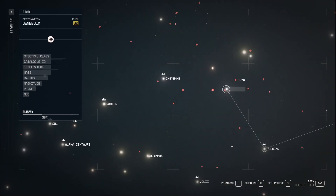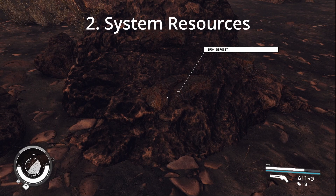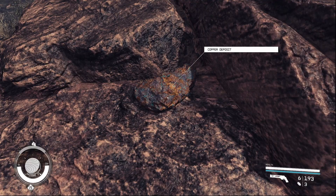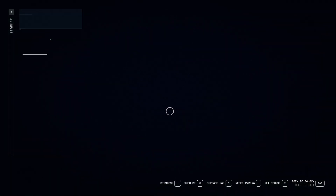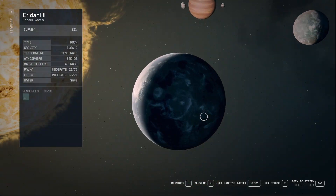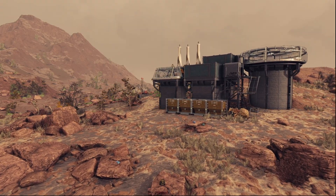You'll want to focus on finding a system which has ideally the following resources: iron, aluminium, tungsten, beryllium, copper, titanium, as well as lead. As you expand you will need to find more resources, but these particular resources should help you quickly build up an outpost. It will also allow you to scale up your outpost building on other planets because it provides all the resources that you're going to need.